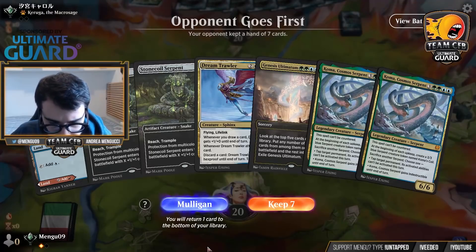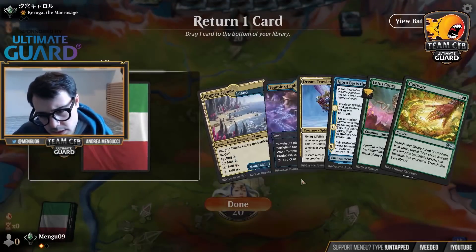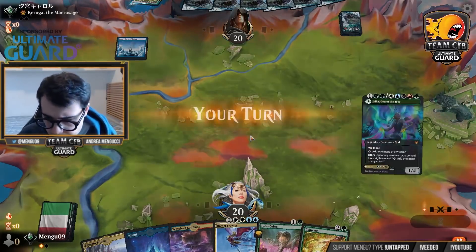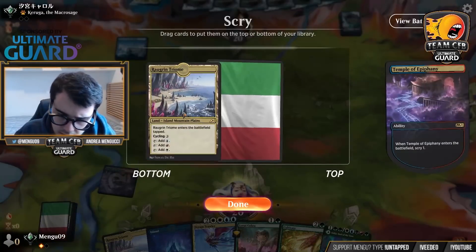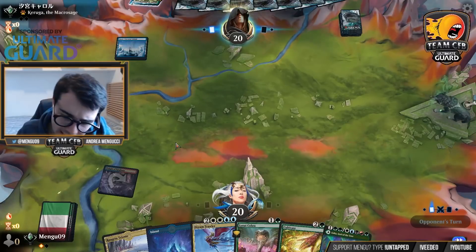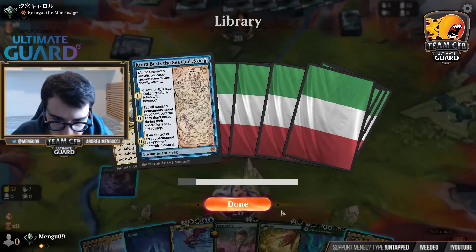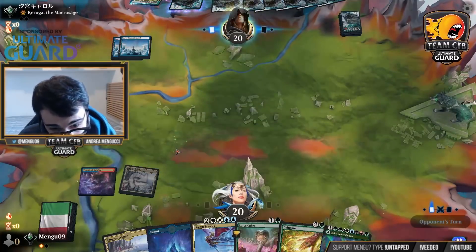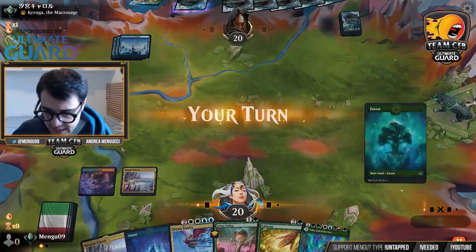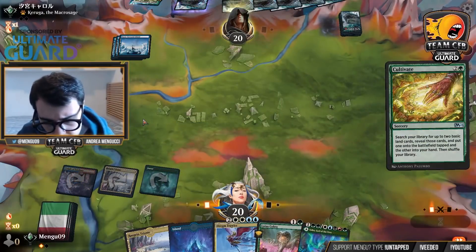Opponent goes first. Remember, we boarded out our combo — we are a ramp deck now. Let's see how that will pan out. I have to bottom a card here — I currently don't have green, but that's not a big deal. On the play, I do like to keep the combo because they can't interact with me via counterspells. Opponent kept Koma, so they're keeping their gameplan. This is my last Rugged Highlands by the way. Playing into Koma means they likely don't have Negate, Disdainful Stroke, or Mystical Dispute. But they certainly could have Mystical Dispute. I'll go Cultivate here — that will use my mana more profitably. I'll get a Forest and an Island.